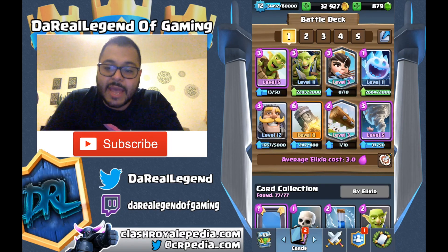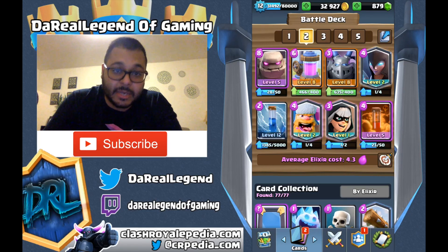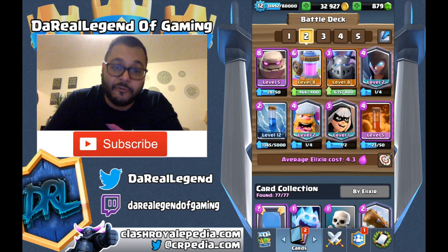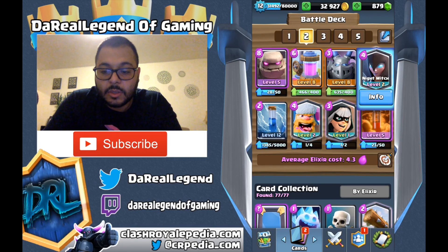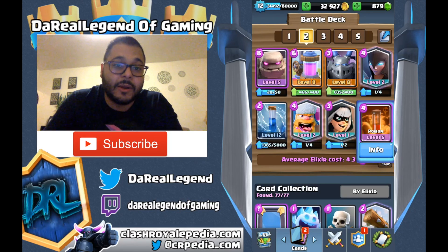Now for the second deck — this is a pretty traditional Golem beatdown deck with the Pump. Mega Minion has always been part of that deck, and the Mega Minion is becoming a Meta Minion again. It's a very good card. The Mega Minion and the Knight are three Elixir cards that do an incredible amount of damage — they provide great defensive counters and are also powerful on offense. You're going to see those two cards swapped out in decks. Then you got the Elixir Collector, Mega Minion, the Night Witch — which is still a powerful legendary — the Zap, the Lumberjack, the Bandit, and the Poison Spell, which is always incredible when you pair it up in a beatdown deck.